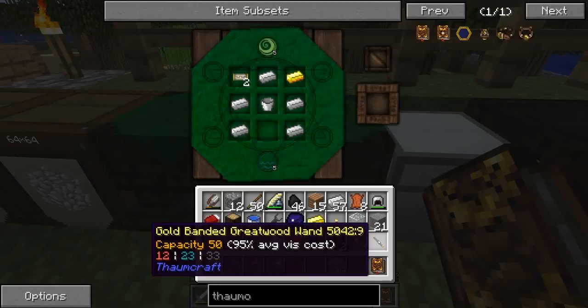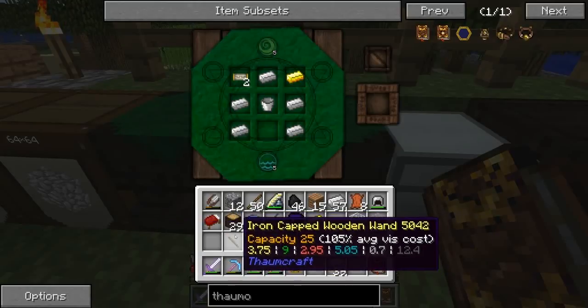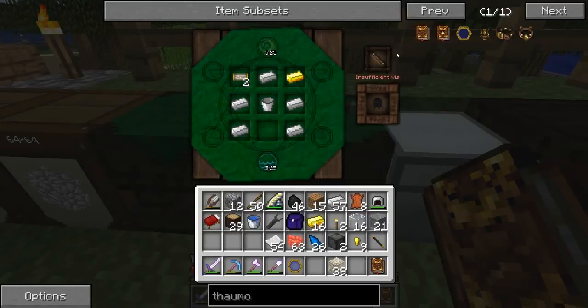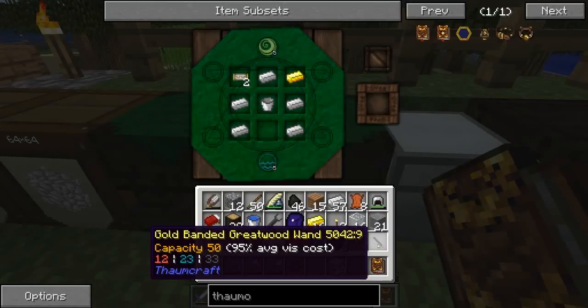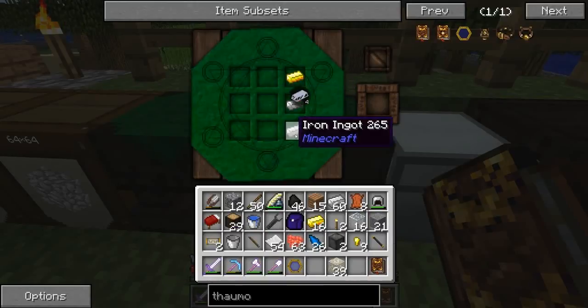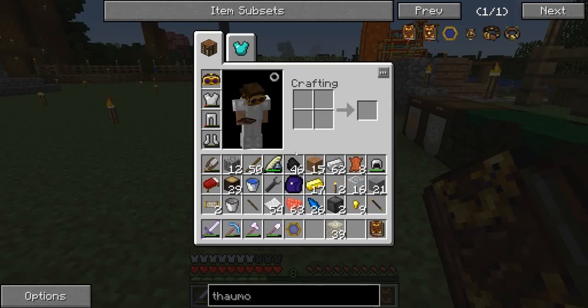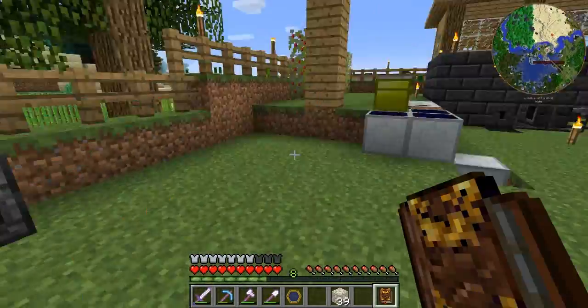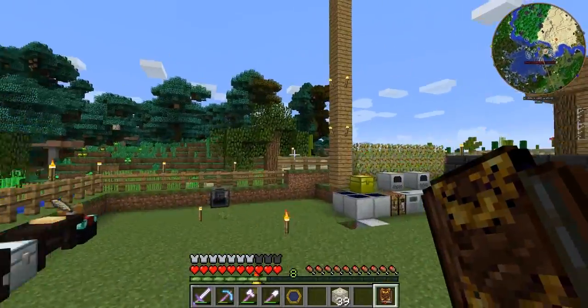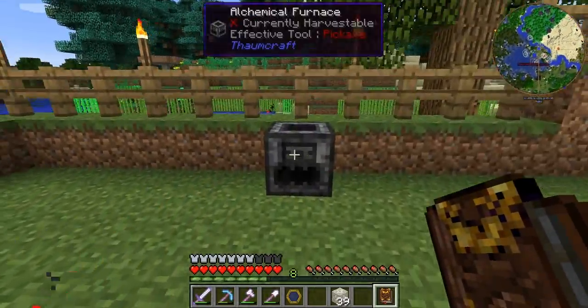Oh — insufficient funds. Hold on, sorry about that guys, my phone. How about this one? Insufficient funds. I better fill these ones first. Let's collect those. I'm gonna collect and fill these ones. Maybe I'll create another golden wand because I don't want this to happen ever again. I'll be fully prepared to finish this setup.